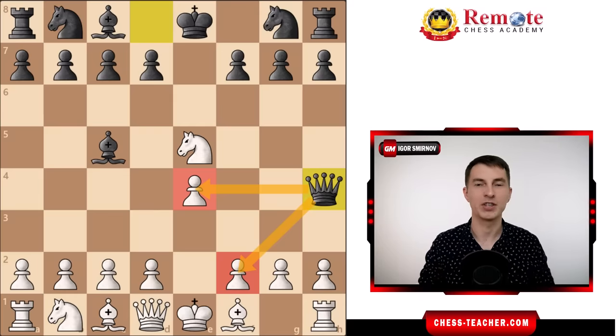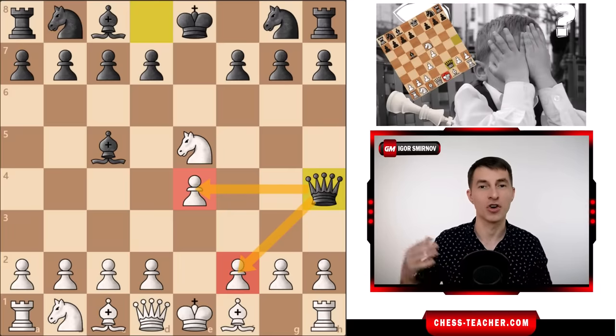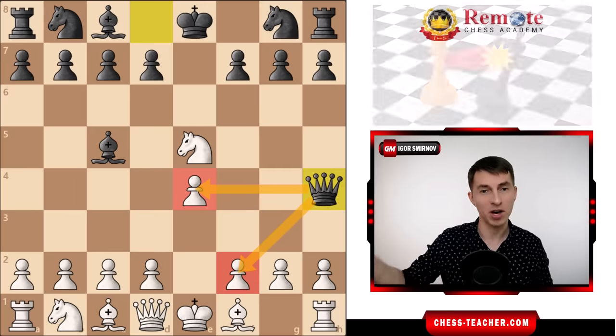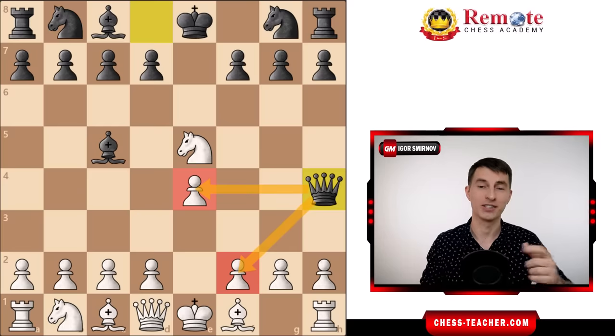Probably the most annoying thing you're gonna face in chess is your opponents trying to defeat you within just a couple moves using a sneaky attack called an early queen attack, and there are a lot of those tricksters. Our goal for today will be to go over a couple popular attempts to defeat you that way, as well as seeing ways for you to punish them for daring to play this unsound attack against you. We're gonna be merciless.